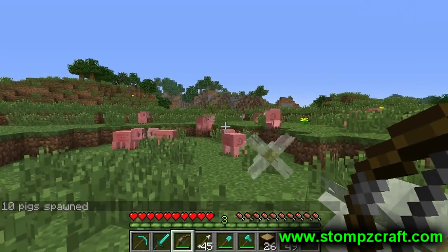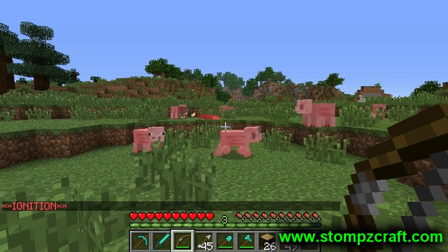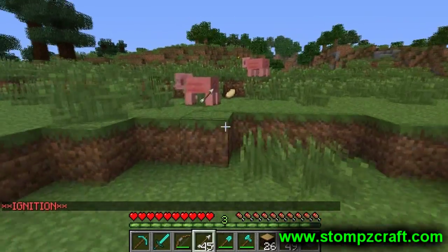These next three video clips do little justice for the actual awesomeness of the mod. As you can see here, I set a pig on fire and it drops cooked meat, which is very useful.